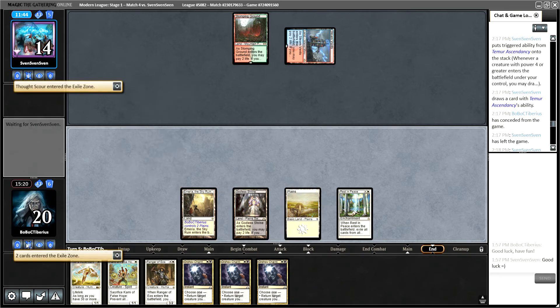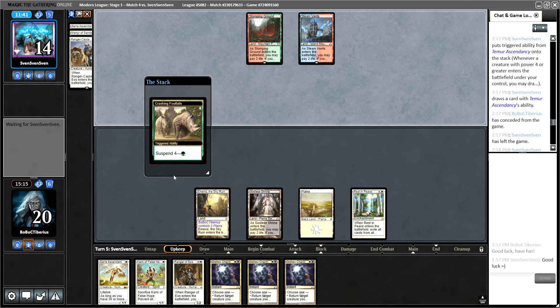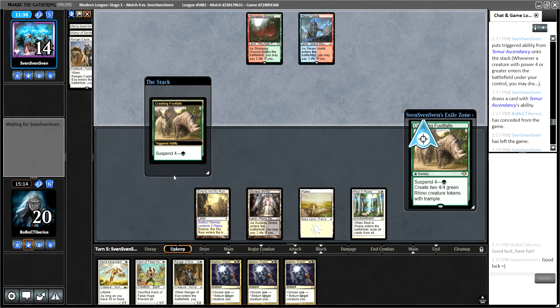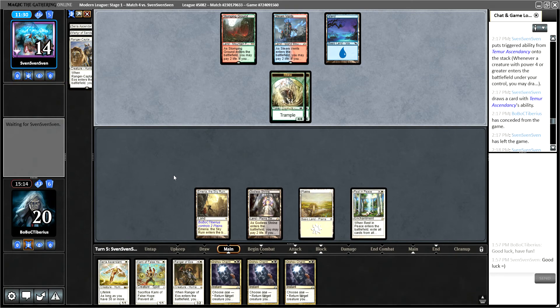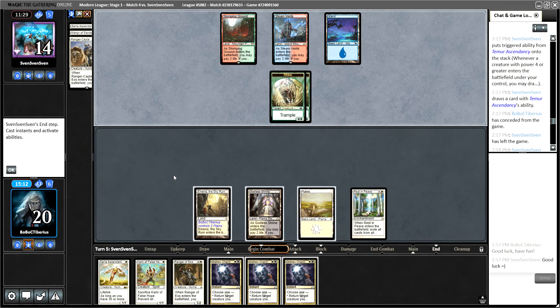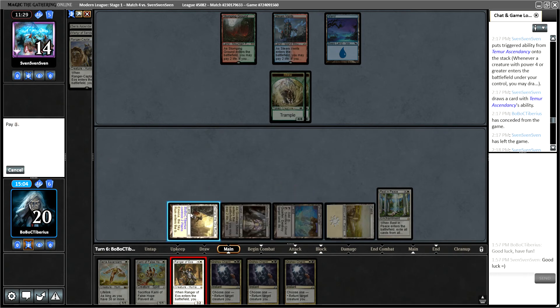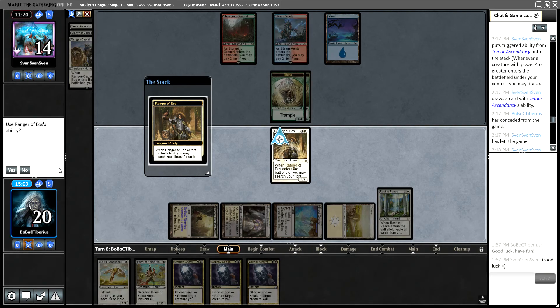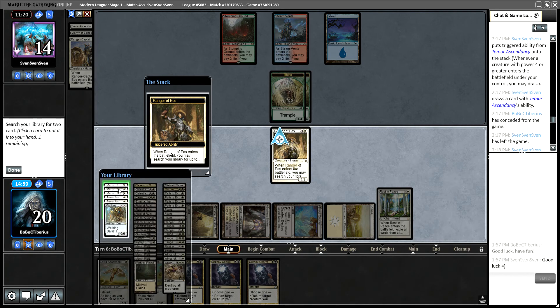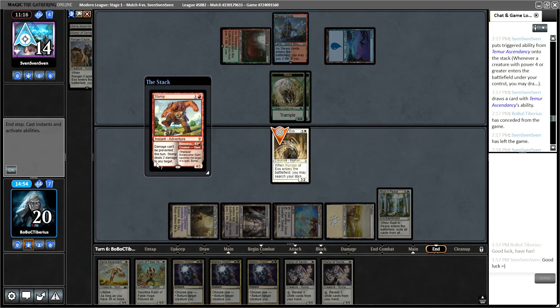Another Orzhov Charm for us — just kind of dead cards here. Our lands haven't been coming through as much as we'd hope, and with 24 lands, we should be drawing them a lot more consistently. Our opponent Thought Scours us — let's see what they see: a Martyr and a Ranger cap. So that gets us closer to lands and closer to Wrath spells. We do get a fourth land, so we can cast Ranger here and get double Martyr. Let's see if they brought in anything to counter creature spells. They Stump our Ranger of Eos.